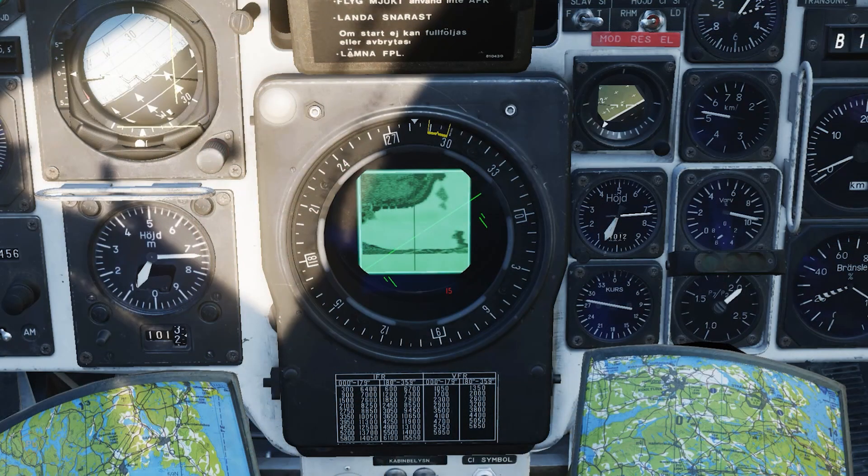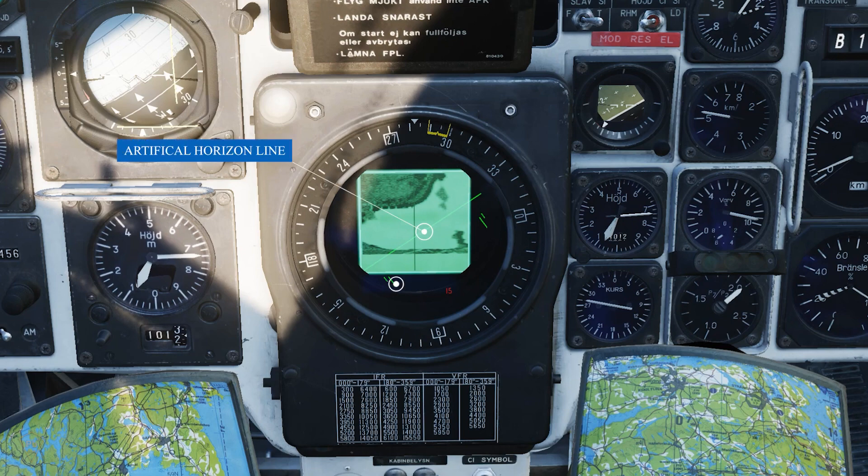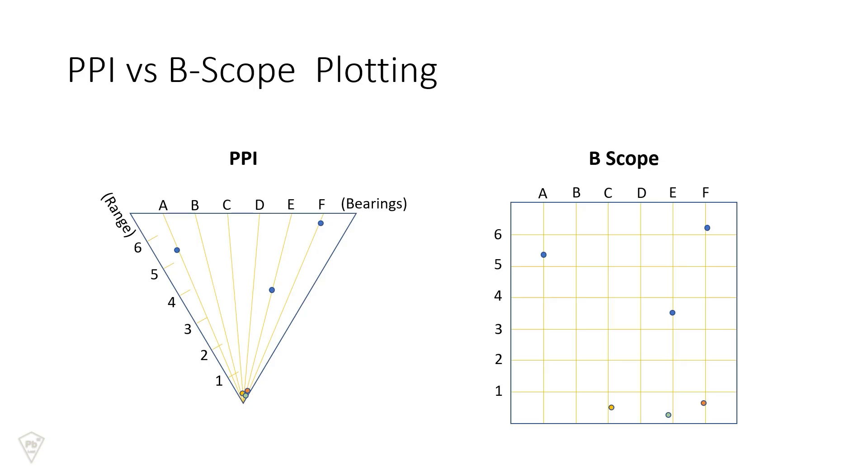Imposed over the display in both modes are a few elements from the HUD. You have an artificial horizon as well as the dual altitude reference bar, which includes an indication of altitude and the 100 meter reference bar. These elements are to help you fly while remaining heads down, and we'll cover their use in a later tutorial. Next is the B-scope. On the PPI, returns closer to the aircraft end up jammed into the smaller space near the receiver on the output.